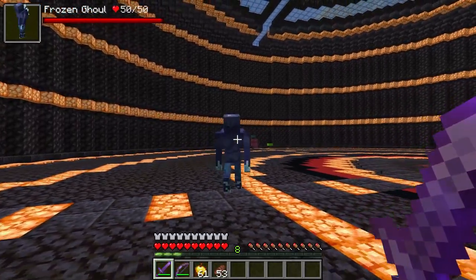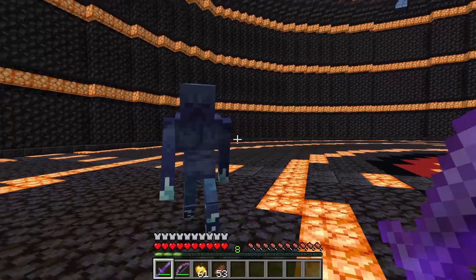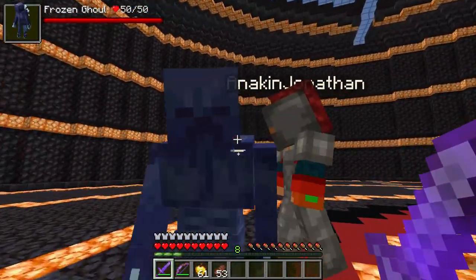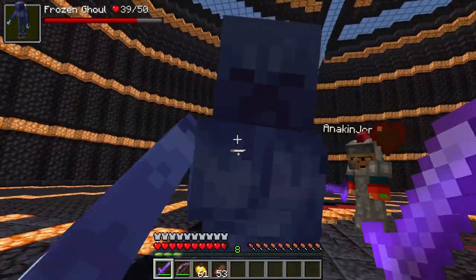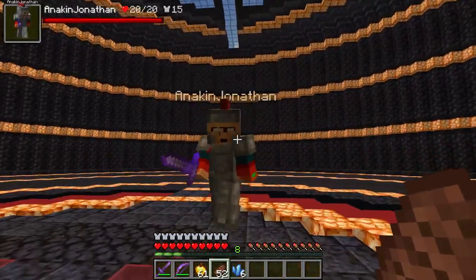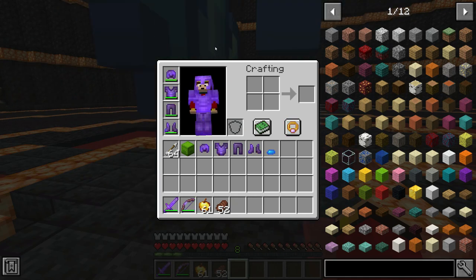Next up we have the Frozen Ghoul! So this guy will spawn in cold biomes - that means snowy tundras, ice spikes, and snowy taiga. This guy just freaking smacks you, like the other one! He has really wacky moves. He just drops his ice shards! At least he uses his arms - the other one just smacked you with his face! Let's just move on to the next mob.